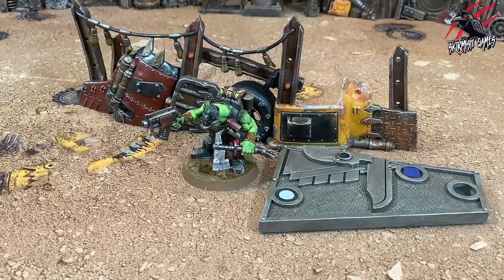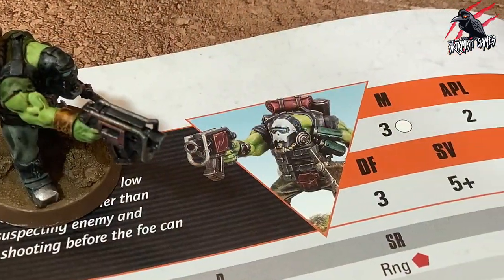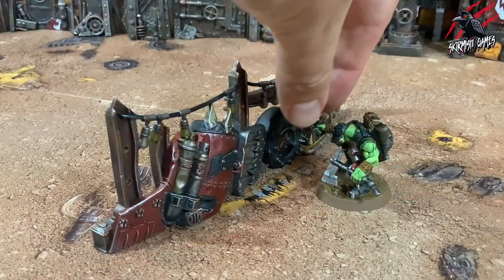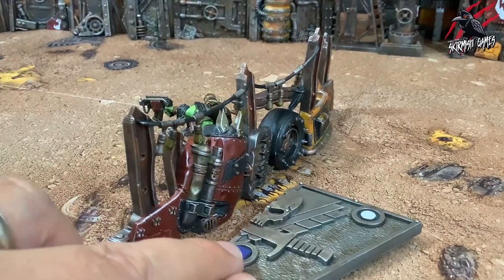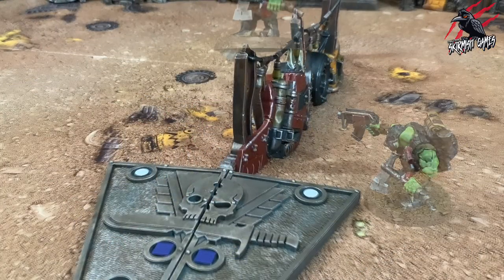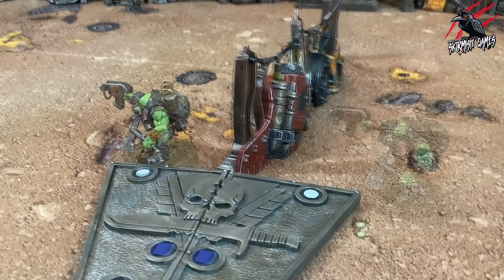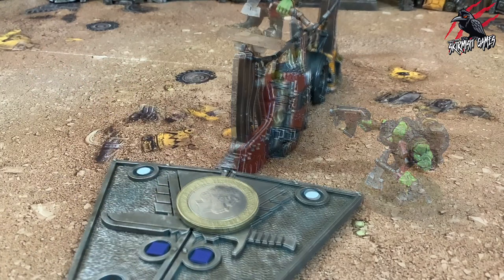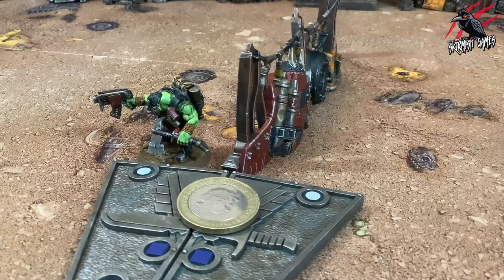Let's look at a quick example. The operative here has a move characteristic of three white circles. One white circle of its move characteristic must be used to cross the traversable terrain feature, meaning the operative can move a total of two white circles. You could think of that first white circle as a cost that they have to pay to be able to make the traverse movement action.